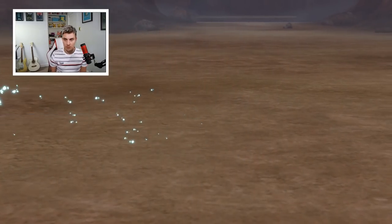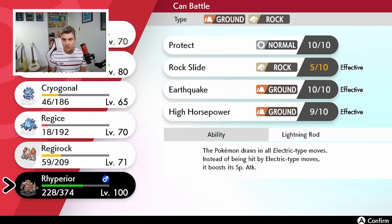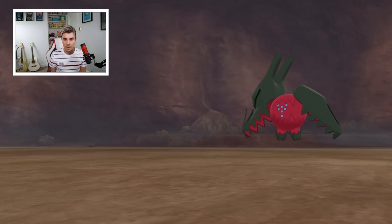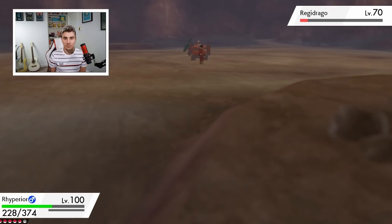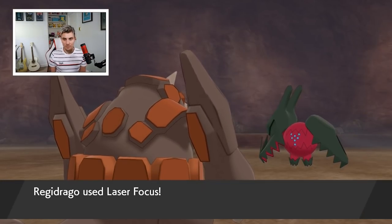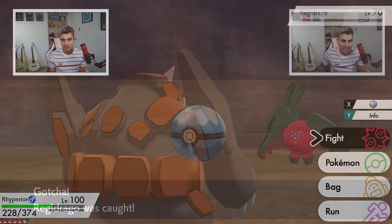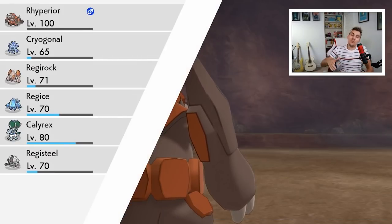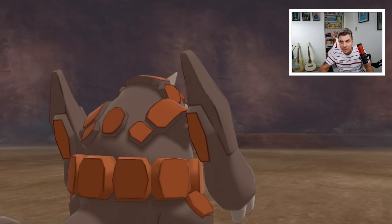After Regidrago uses Hammer Arm we should be faster, get another Flash Cannon off, and get it into the red. We're going to get knocked out but we'll be in a good position to start throwing Dive Balls. I just love its design — both new Reggies have amazing designs. It's going to take a little while to catch this with a Dive Ball, so we'll be right back... and we finally got it! That took forever.